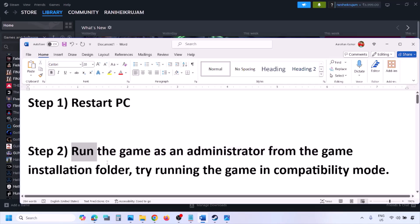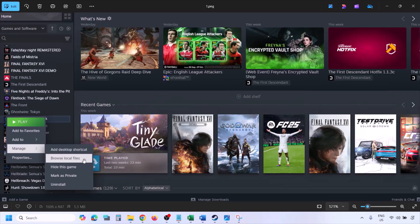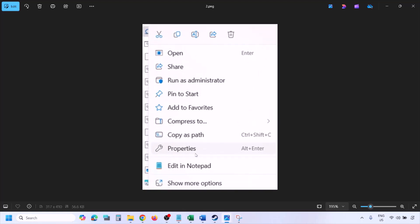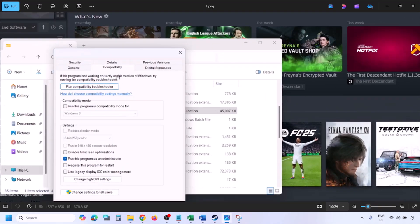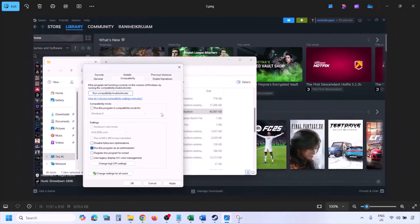The next step is to run the game as an administrator from the game installation folder. Go to Steam, go to Library, find the game, right-click and select Manage, then click on Browse Local Files. Once in the game installation folder, right-click the game exe file, select Properties, go to the Compatibility tab, and put a check on the box which says 'Run this program as an administrator.' Hit Apply, then OK, and launch the game from the game installation folder instead of from Steam.